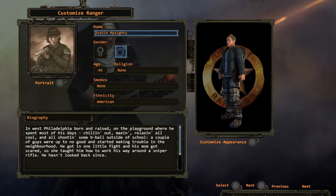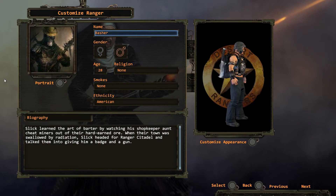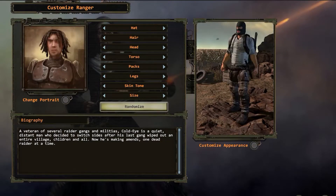Will you create a cold, opportunistic sniper, a cynical old doc, a tough-talking negotiator who can go from words to fists in an instant? The possibilities are endless.